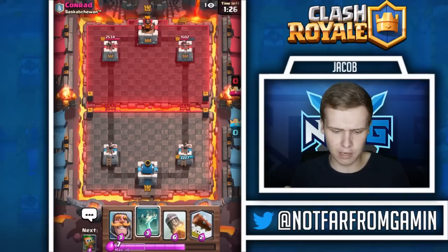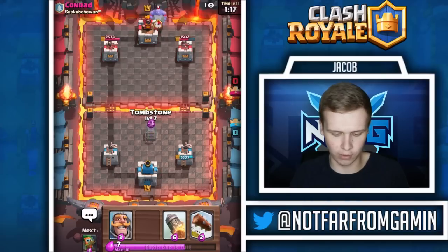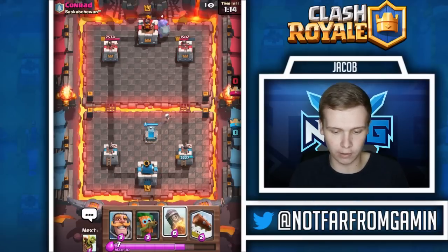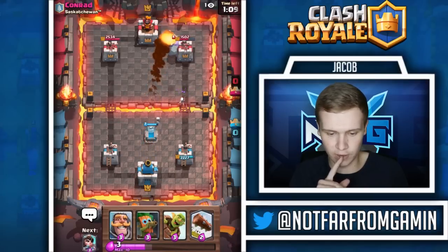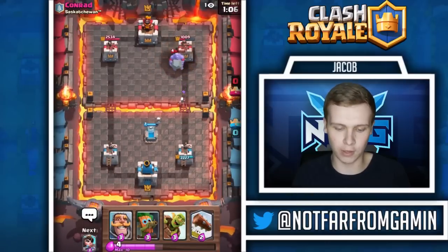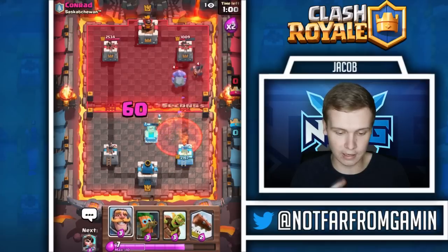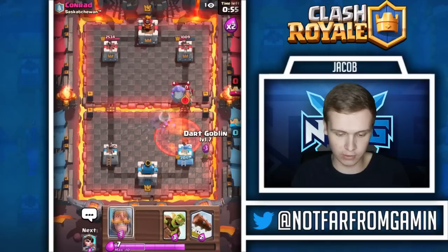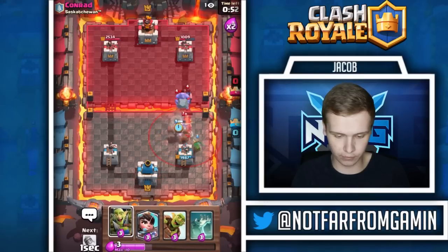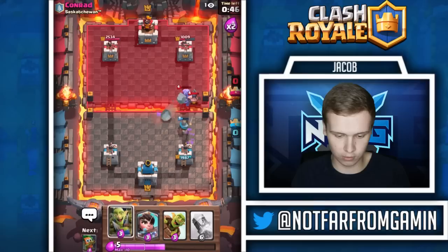I'm not sure what this deck is - maybe battle ram, but he might have graveyard or something. He's going to drop the bowler - I might rocket right here. I'll night witch behind it. If he dropped the night witch behind that, that would have been beautiful. The executioner is a no-go. I'm glad he poisoned it now because if he poisoned it later that would not have been cool. We'll log this back, put another princess up.